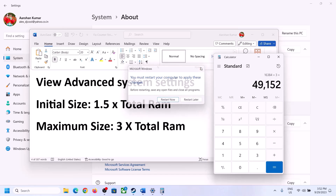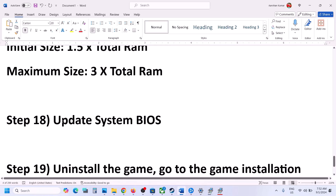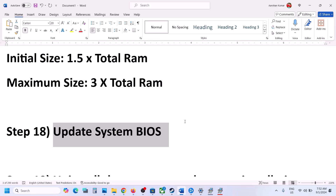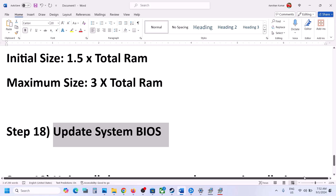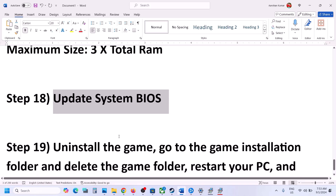The next step is to update the system BIOS. Go to your system manufacturer's website — for example, Dell for Dell computers or Lenovo for Lenovo — select your model number, find the BIOS update, and install it. For laptops, make sure the battery is above 10% and the AC adapter is connected during the update. Your system will restart during the BIOS update; do not unplug the power cable. After the update, log in and launch the game.